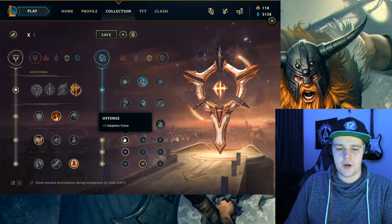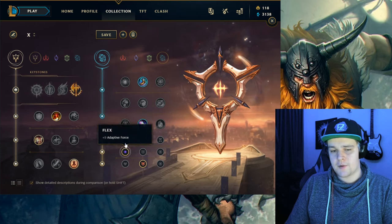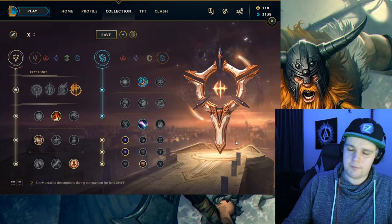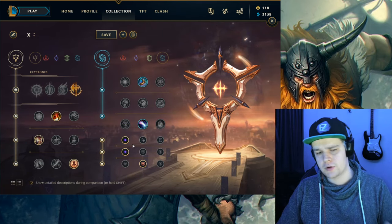For this option right here you just want to get double adaptive force, simply because you have built-in attack speed from your W, and the adaptive force is going to help more in your jungle clear when it comes to your axes — your axe is going to do more damage, and every time you pick up your axe and throw it again that's just going to stack up by a good amount, making it the best for your clear speed.